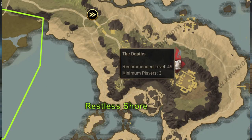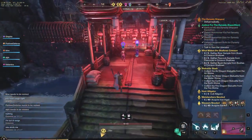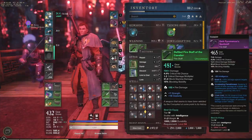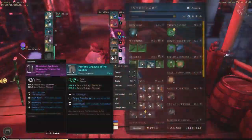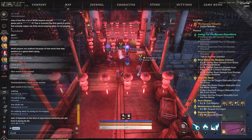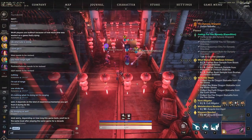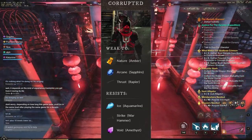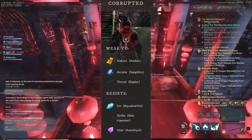Now we have the Depths expedition. Captain Thorpe has returned — his corrupted army has made ancient ruins below a storm tower on the peninsula of the Restless Shores their base of operations. He styles himself the master of the tempest, the king of corruption, and terrorizes the countryside from there. This expedition is intended for level 45 players and is found in Restless Shores. There are two bosses with unique mechanics each. The monster type is corruption, which is weak to nature, arcane, and thrust, and resistant to ice, strike, and void.